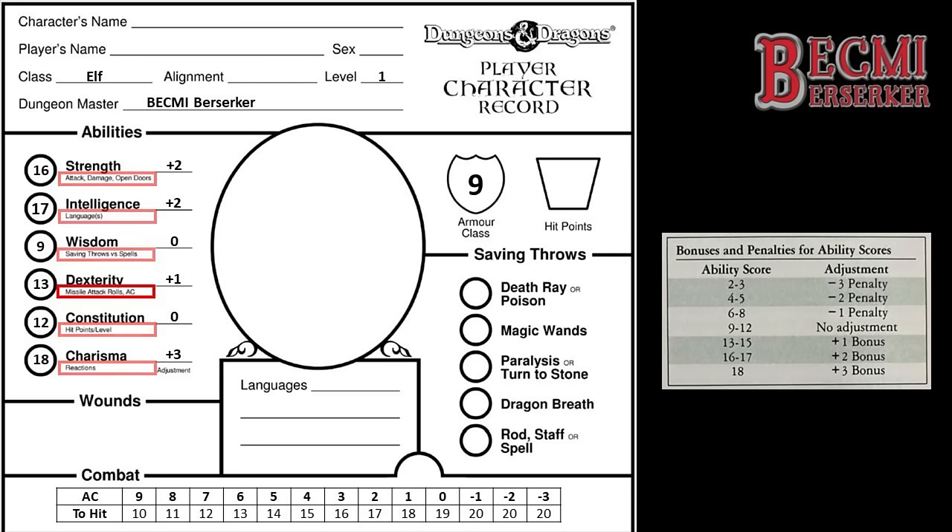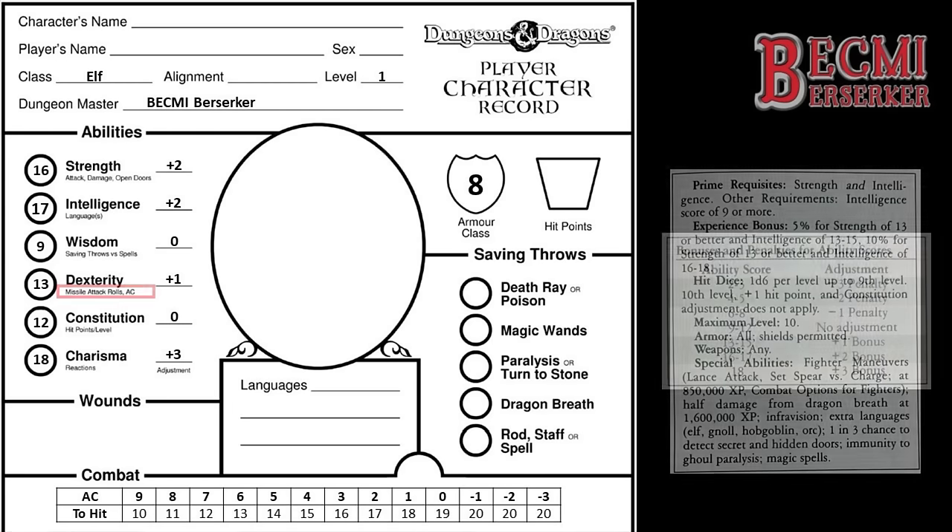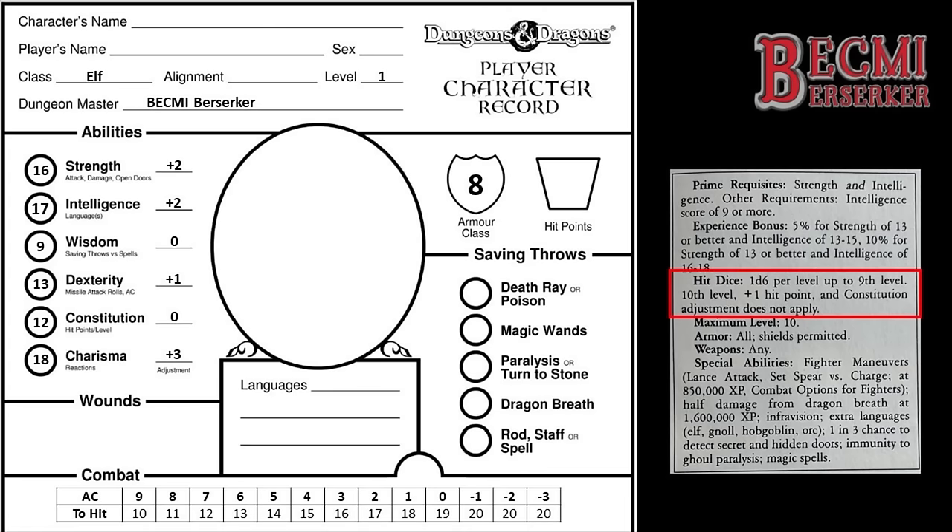I'll immediately change my Elf's armor class, as that Dexterity score of 13 will reduce it from a natural armor class of 9 to 8. My Elf is shaping up nicely, but how many hit points do they start with? An Elf's hit dice is 1d6 — worse than a fighter, but better than a magic user. Going strictly by the Bekmi rules, a character may not get maximum hit points at first level, so I roll my 1d6 and get a 3. I get no Constitution adjustment, so that's it — a measly 3. This Elf is going to be firing from range for a few levels.